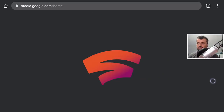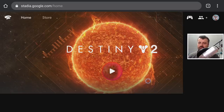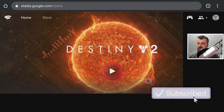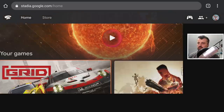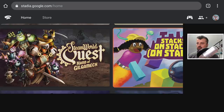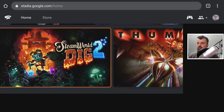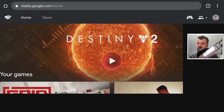Within a few seconds of switching to the desktop site, we're now in the official Google Stadia home screen. To navigate, disable the virtual mouse by pressing Play once and use the directional pad to choose games. You can see we have Grid and the nine free games previously mentioned. I've personally tried Serious Sam, Grid, and Destiny 2.